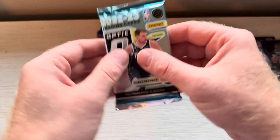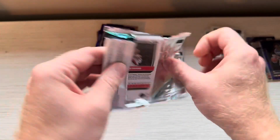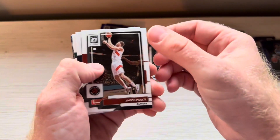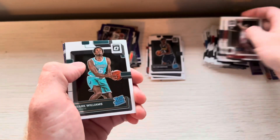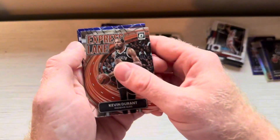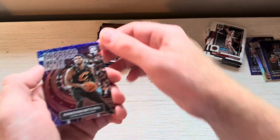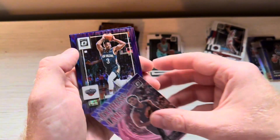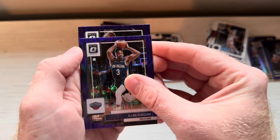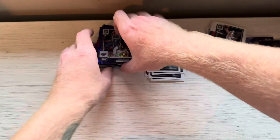Last pack of Optic — come on, magic of Optic. Ant keeps showing up. Herb Jones. Mark Williams Rated Rookie. KD Express Lane. Another Express Lane — Donovan Mitchell. Good old Urkel — CJ McCollum. And Anthony Simons. See what he does on the Blazers now that Dame's gone.